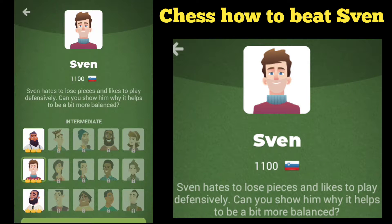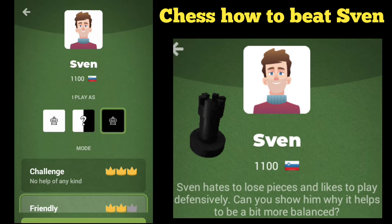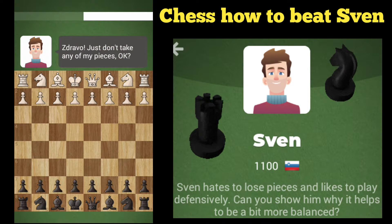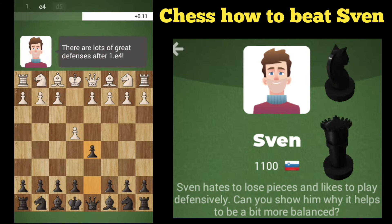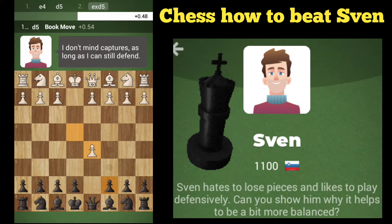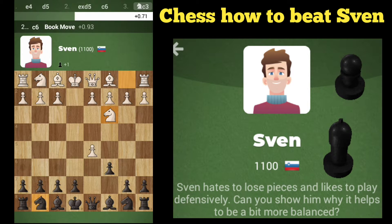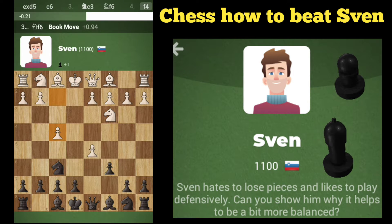Today we're taking on Zven. Going to be playing as black. Let's get started. I expect to see a lot of random moves here. I'm going to try to open up by giving them stuff, we'll see if they take.